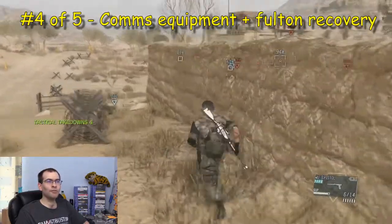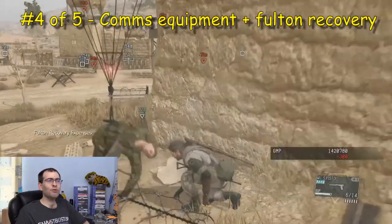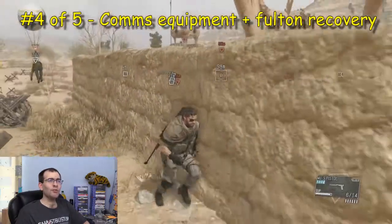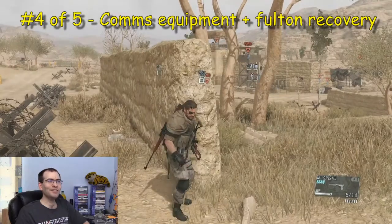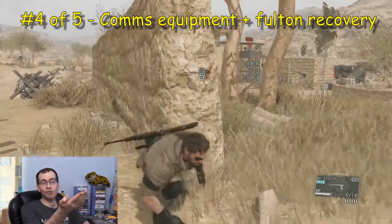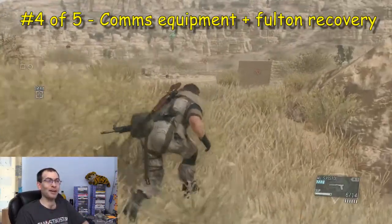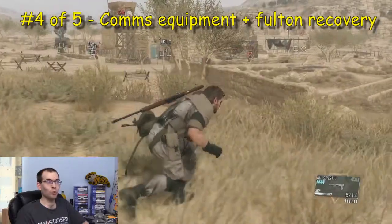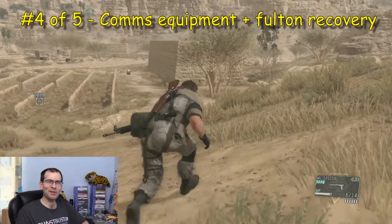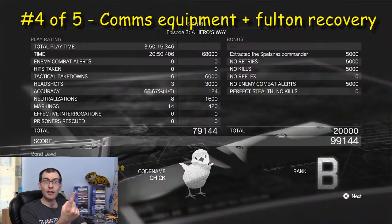I knock him out too. Reflex mode triggers, but it doesn't matter. Fulton recovery is not guaranteed — it's at 90%, so there's a chance they could die from the sheer shock of being airlifted into the sky by a high-powered helium balloon. Headshot, attach a balloon, and away he goes into the sky. It's always funny to watch. And — 'extraction failed' — there's your 10% failure right there. That guy didn't make it. Does that count as a kill on my statistics? The mission says no kills, so it was the support team that killed him.